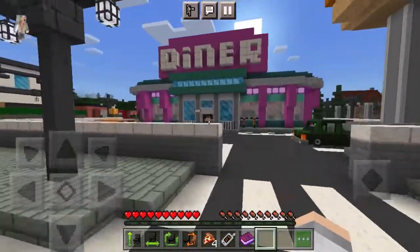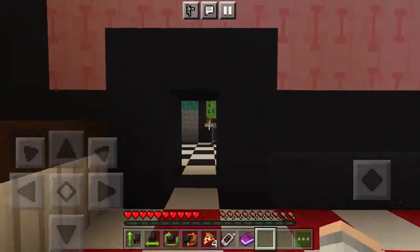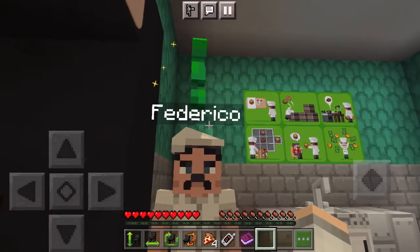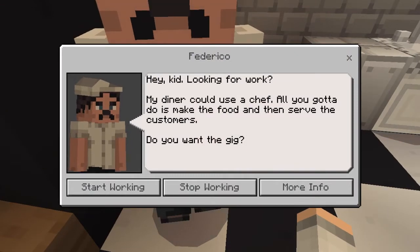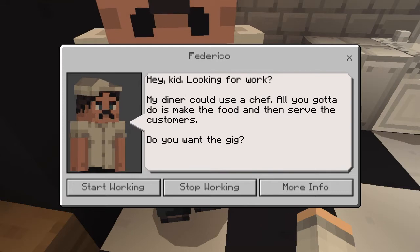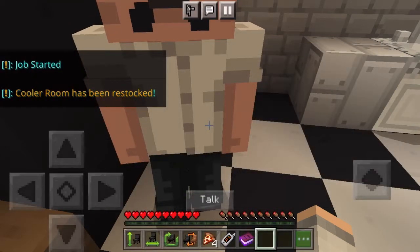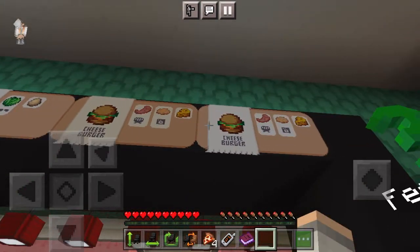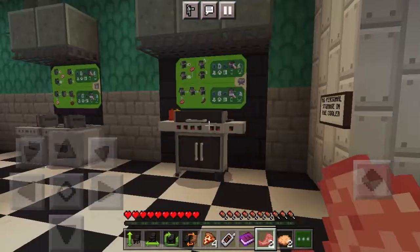Let's go over to the diner now. Hello, customers. Let's talk to Frederico. Hey, kid — looking for work? My diner could use a chef. All you gotta do is make the food and serve it to the customers. Do you wanna do the gig? Yes. Caesar salad, cheeseburger, and another cheeseburger. We got that. Let's go cook the patties.